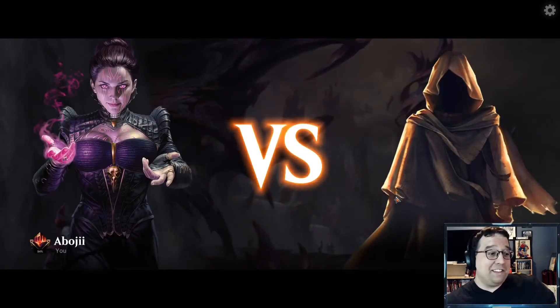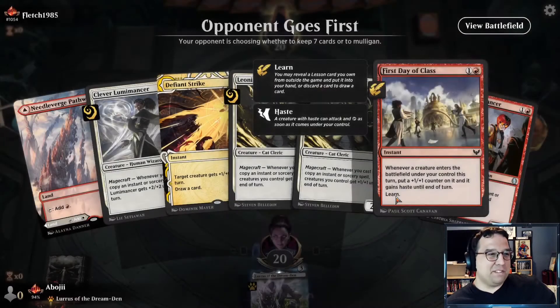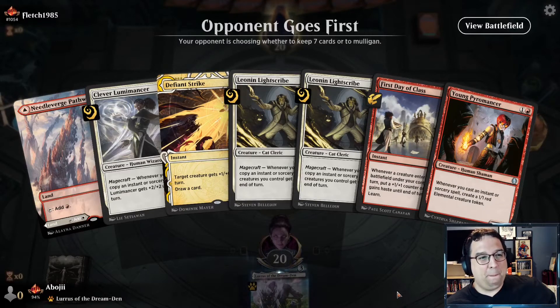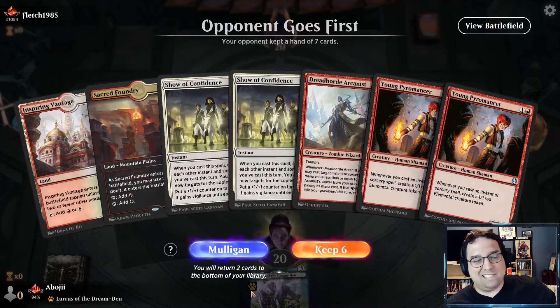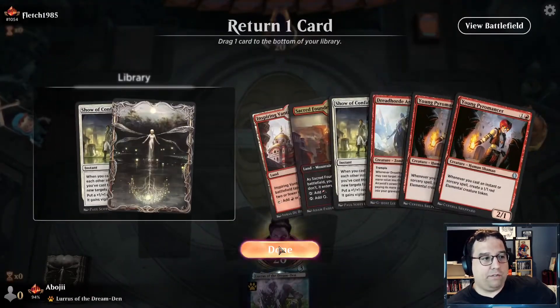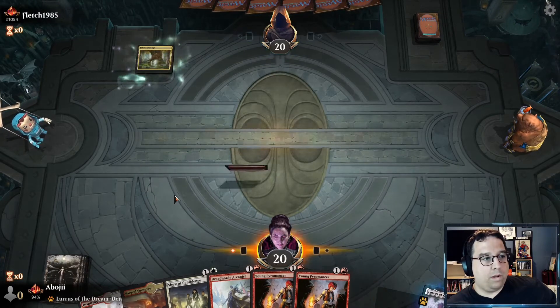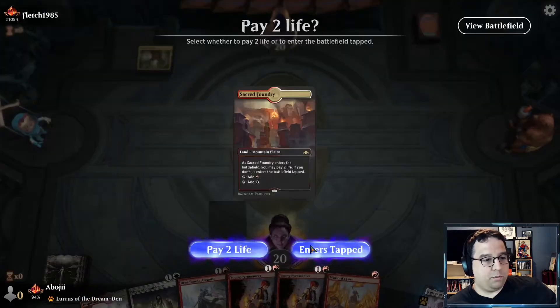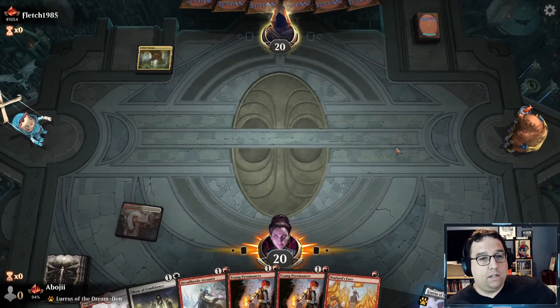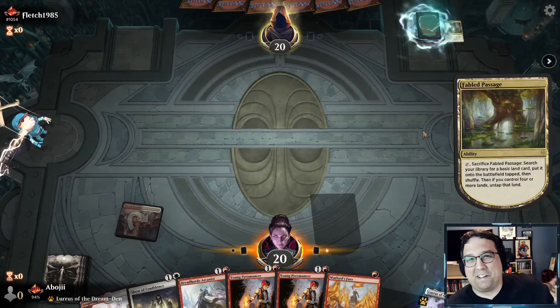I never thought I'd actually start climbing with my percentage playing this deck, but we're on a bit of a tear — it's really working out well. This hand is questionable — we've got to throw it away. I'll keep the second hand though I don't particularly like it — get rid of a Show of Confidence. Fable Passage for the opponent — let's put this out tapped and see if we get some information about what they're playing.